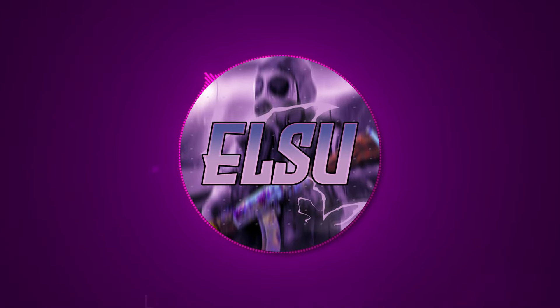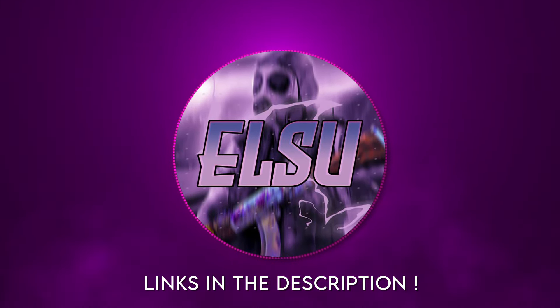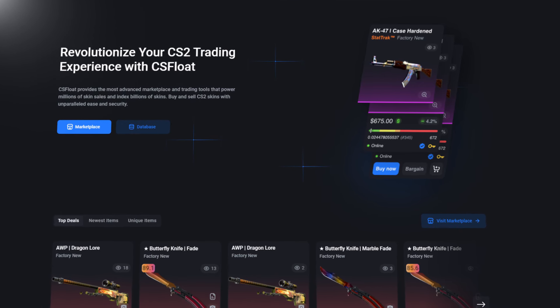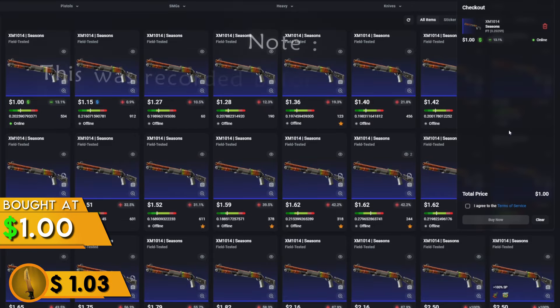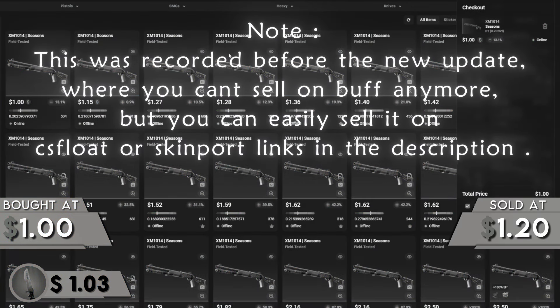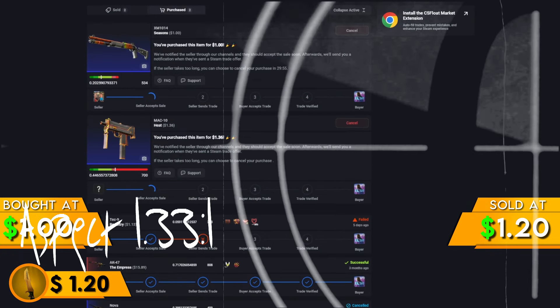By the way, the links of the sites that I'll be using for this video will all be down in the description. Make sure to use them so that you don't click on any phishing links. Now, after scrolling through CS Float, I was able to find this XM Season for only $1. And after a week, I sold it on Buff for $1.20. After Buff fees, it gives me $1.17, which is a $0.17 profit.